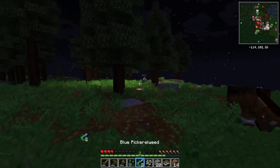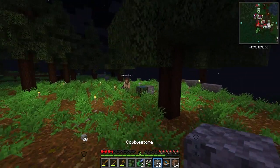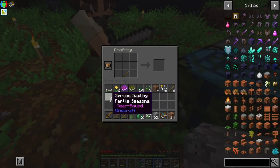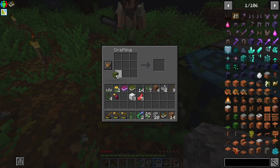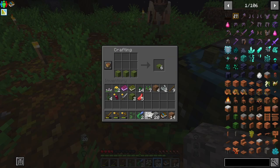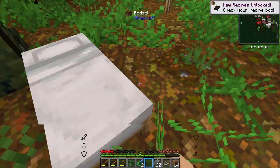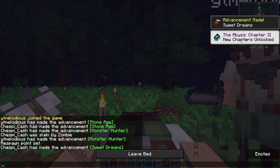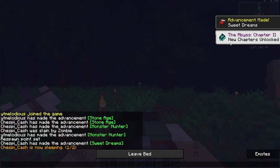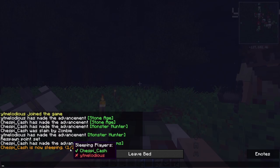Melody, I got enough for a bed! Here, take this, I have a stone sword for you. Just walk forward, I think you collected it. Okay, wait, if you're sleeping does that mean everything... oh no, that doesn't work.